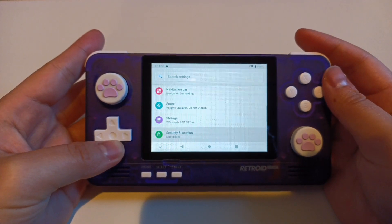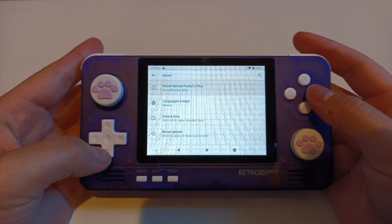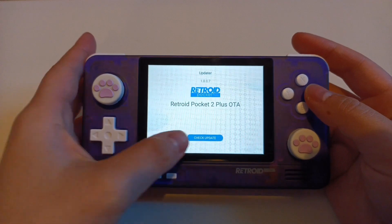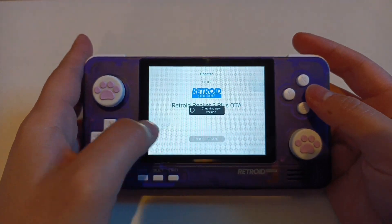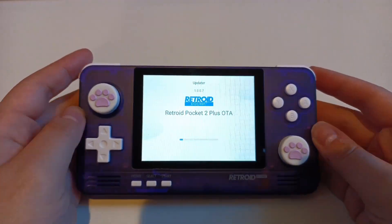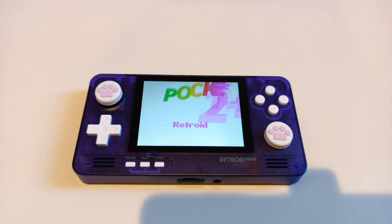If you want to update, you go to the system, scroll down and go to Updater. You'll see the updater and you can update via OTA. Click OK and you'll start updating. It took me about 15 minutes to download all the items, and then another 10 to 15 minutes to complete the update, so it takes about 30 minutes for the whole update.